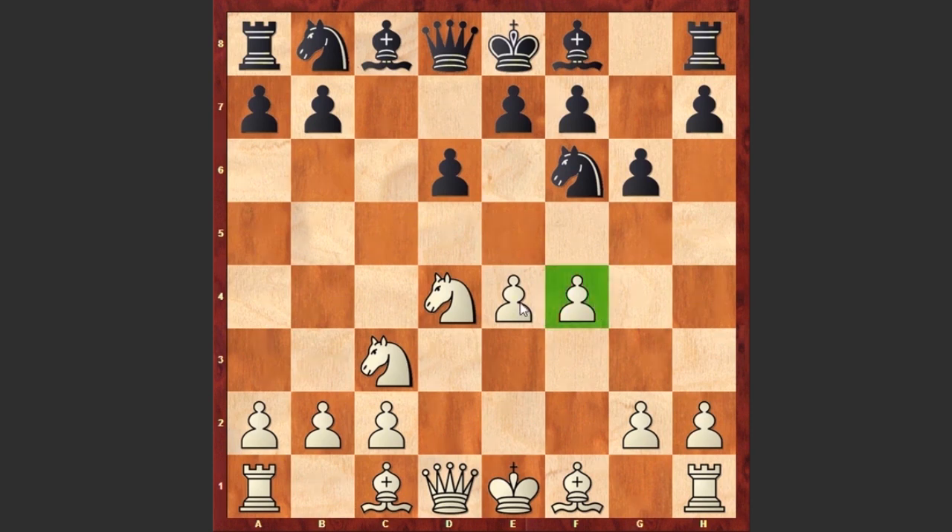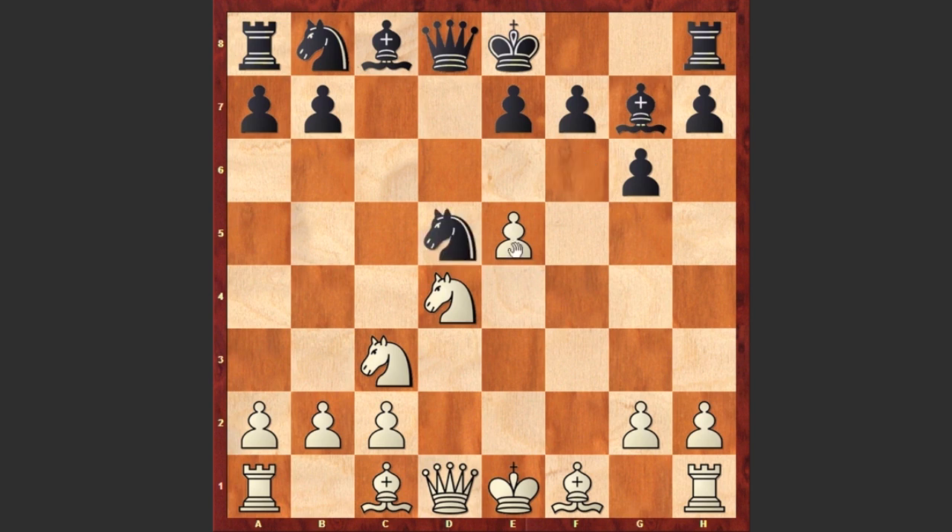The f pawn is coming to support the e pawn in order to push it further and attack the black knight. Bg7, and there it goes we see e5. The best move for black is now placing the knight on h5, but instead after e5 we see dxe5, fxe5, and after Nd5, black is facing serious problems.